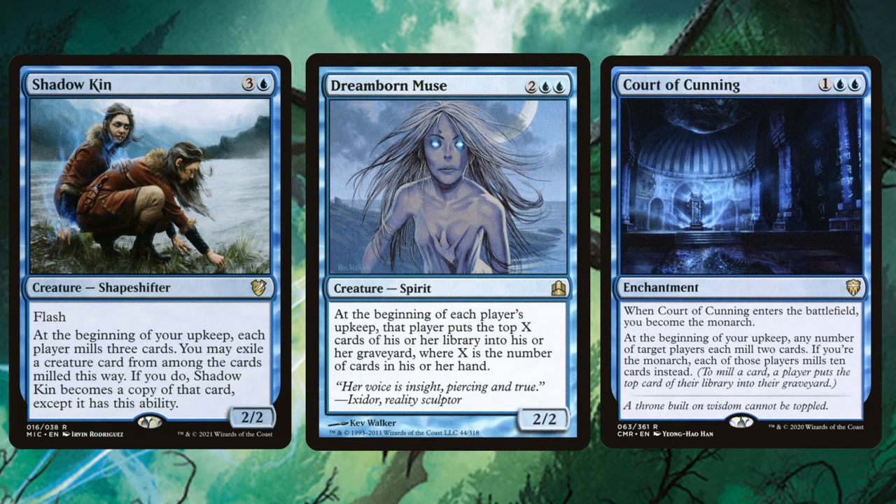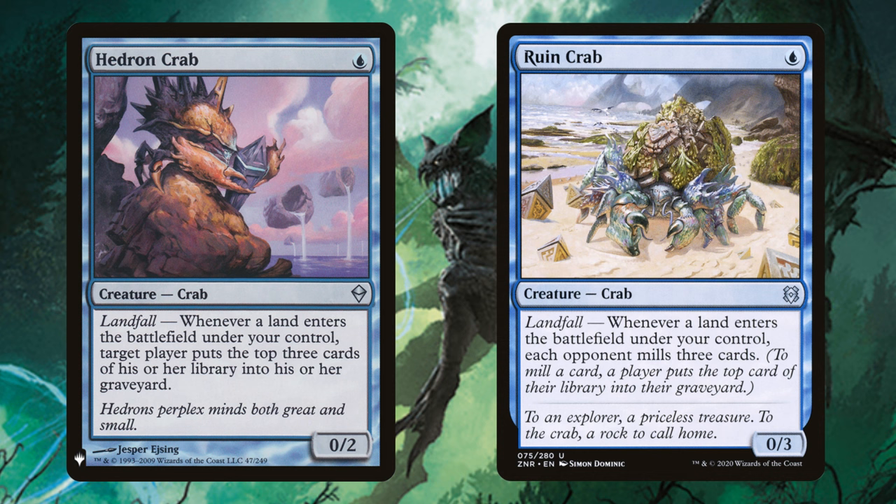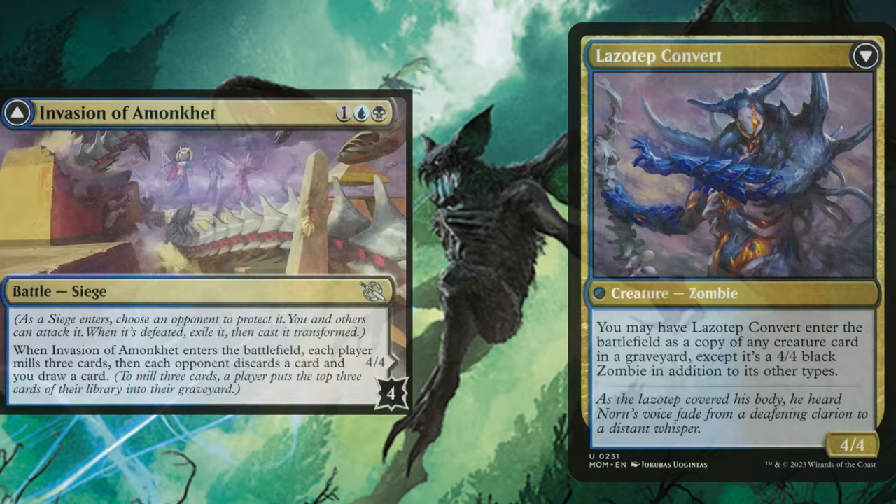Dream Board Muse, Shadow Kin, and Court of Cunning all mill at the beginning of our upkeep. Not exactly what the doctor ordered for our commander, but it's very consistent mill and all these cards give us some benefit — especially since we have solid ways to reanimate cards from our graveyard as well as our opponents' graveyards. Hedron Crab and Ruin Crab are solid incremental ways to mill opponents every time we play a land — definitely very welcome. Realm Breaker provides ramp and incremental mill — it's everything you could ask for.